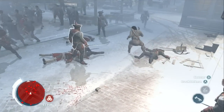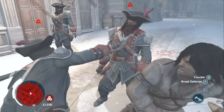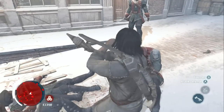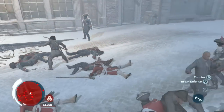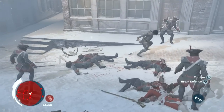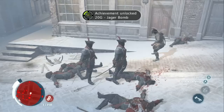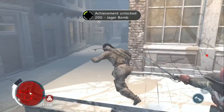These two guys on the left try to hit me at the same time, so we get this sweet little double assassination cutscene, which is a one-hit kill — but it's very rare to get them both to attack you at the same exact time. And this guy right here is the last one I need, so I finish him off. Achievement unlocked! And as you can see, there's still more that you can kill, so you won't have a shortage.